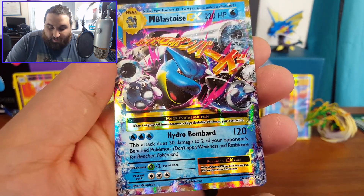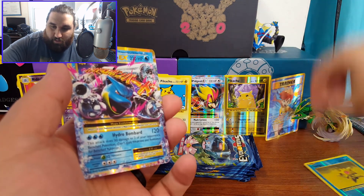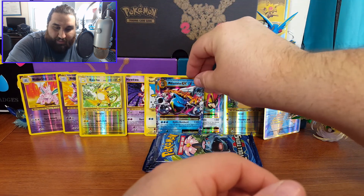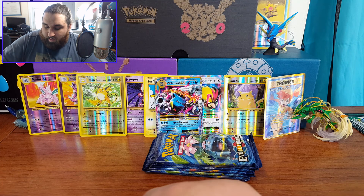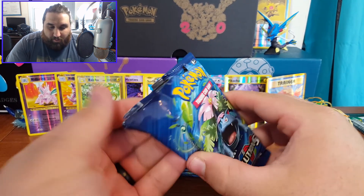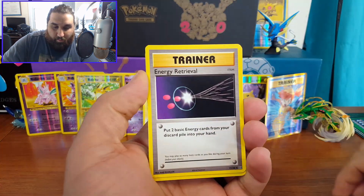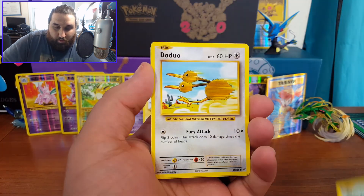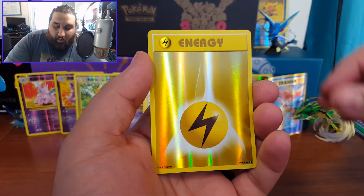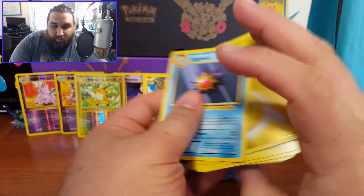I could not ask for a better pull — that was awesome. We're going to put Blastoise front and center because that is incredible. That Blastoise and that Pidgeot — amazing. Next pack: Energy Retrieval, Venusaur Spirit Link, Staryu, Doduo, Weedle, Machop, Pikachu, an Energy Holo, and a Starmie — not bad, I love Starmie. Just a regular rare but I still needed it, hadn't pulled that one yet.